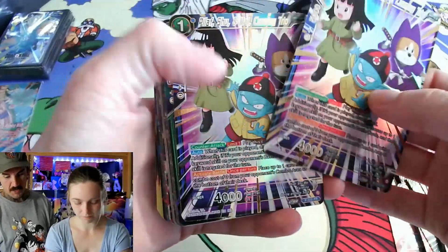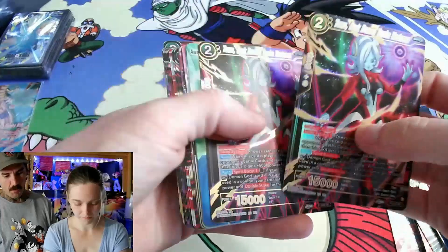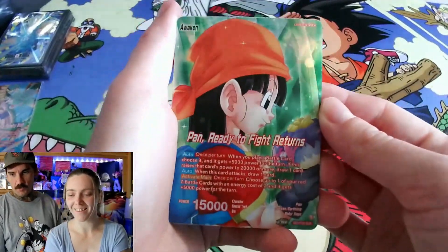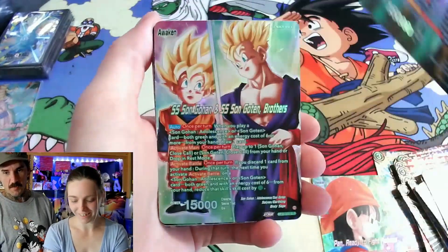There are reprints of staples like Explosive Dance and Pilaf Shoe. Toa got support, and the special leader rares are so good. I almost want to build that Gohan deck because I like that card so much.